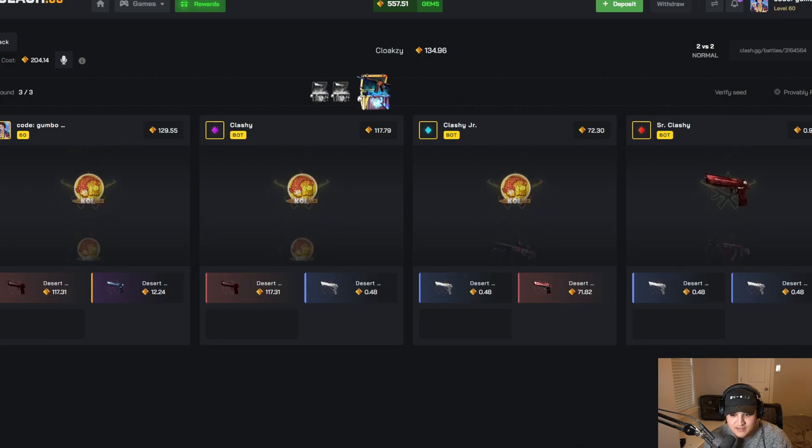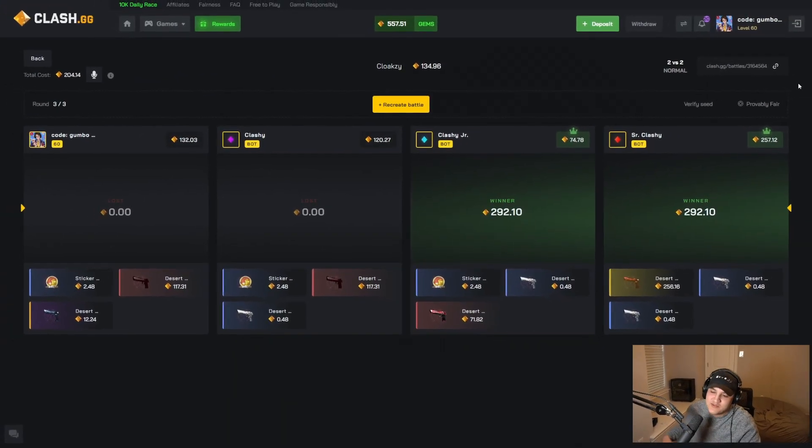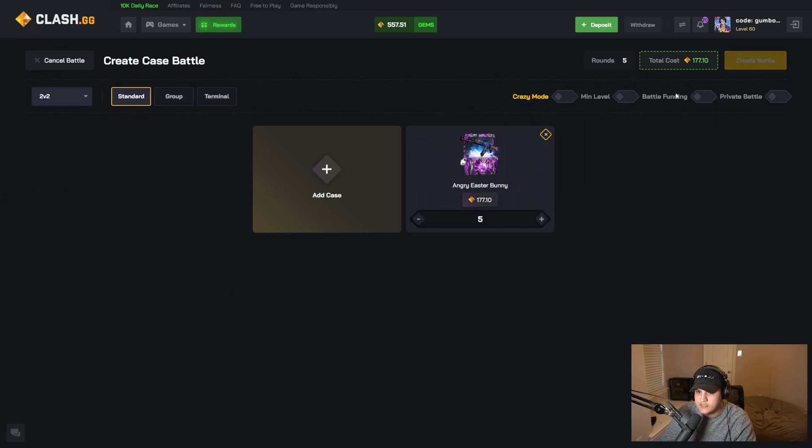I think we still won — no, we lost. Oh my god, if we pulled the hand cannon we would have won that. That paid pretty bad though, 200 to 292. I don't know about the Cloaksie case. I haven't hit up the Easter Bunny case in a minute.